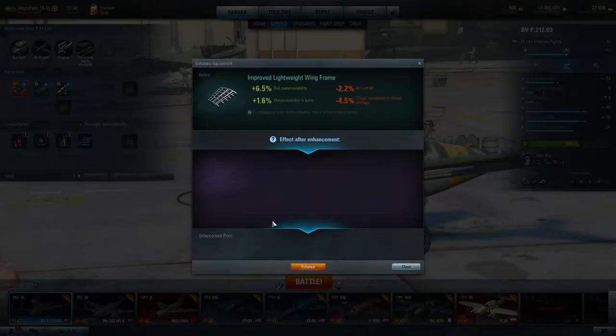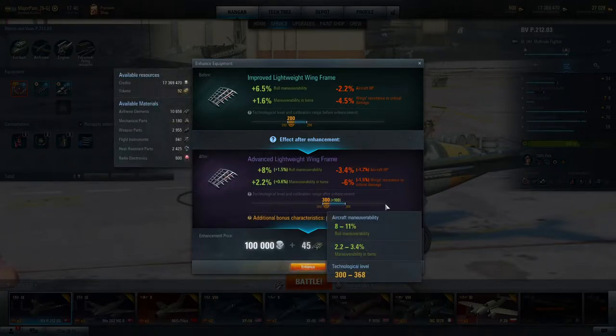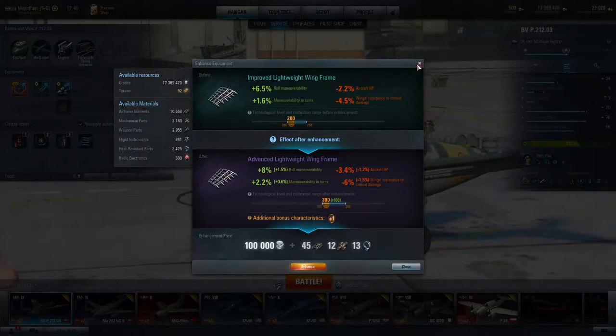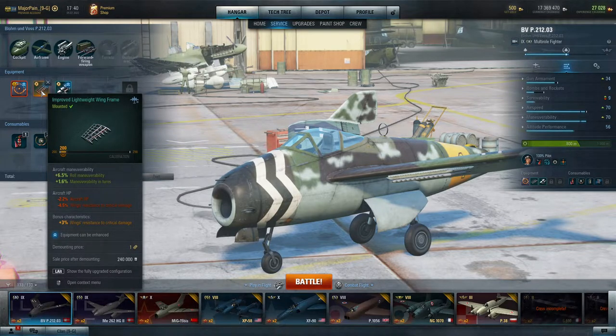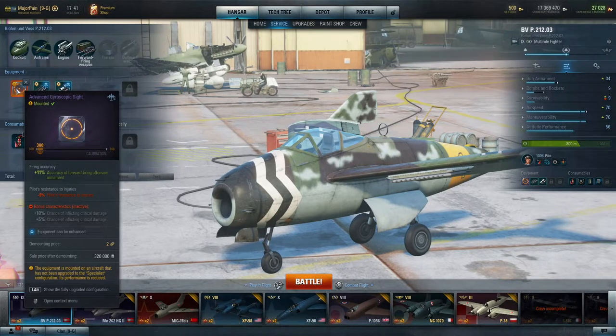When you first buy equipment it's level 100, then you can upgrade it to 200, 300, and 400. But if you upgrade beyond level 200 on a non-specialized plane you're going to lose your bonuses. On this lightweight wing frame I have a bonus — as you can see in yellow — plus 3% wing resistance to critical damage. But on this gyroscopic sight the bonus characteristics are inactive because the technological level is 300.